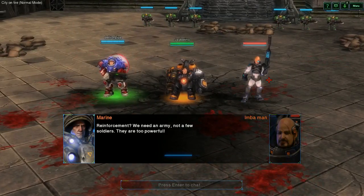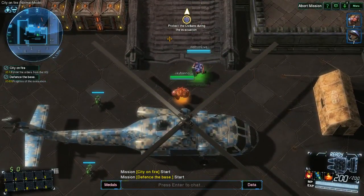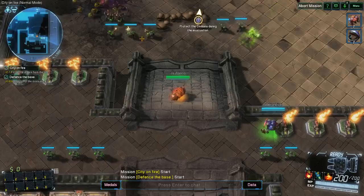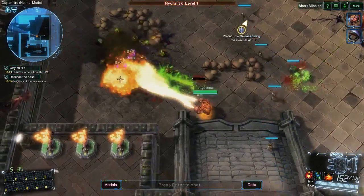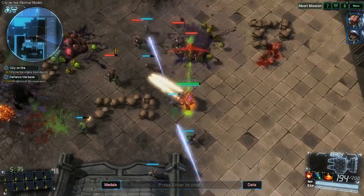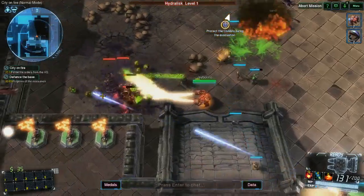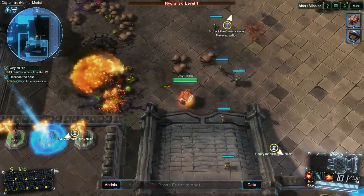Reinforcements? We need an army, not a few soldiers. They're too powerful. Protect those civilians. That little noise that just got made is from the original StarCraft when you rescue units. Oh, my word. Can you get inside of the turrets? There's turrets, yeah. I'm just going to get out here and start roasting things. I wonder if we share money.